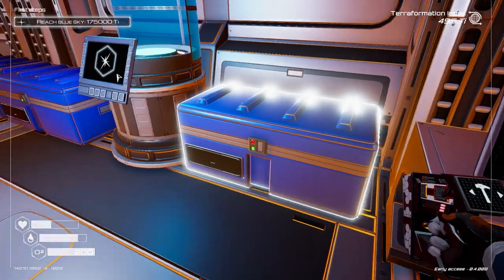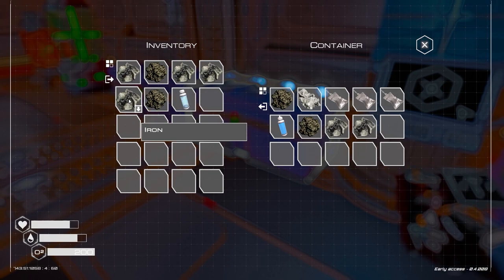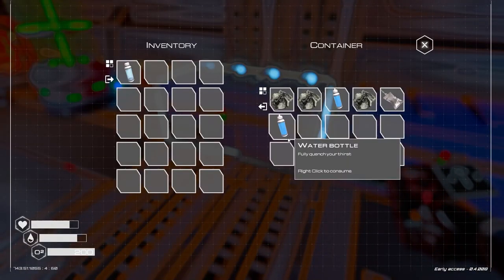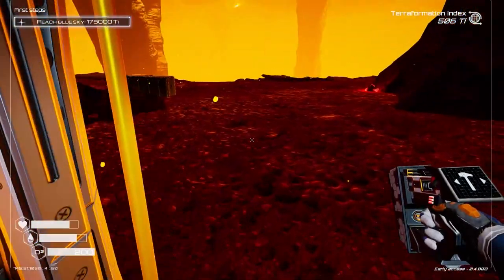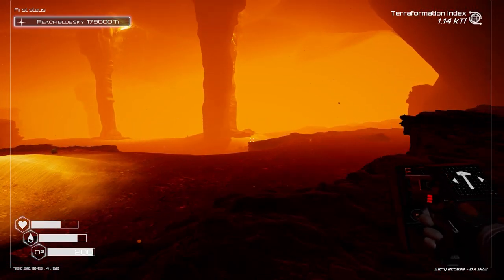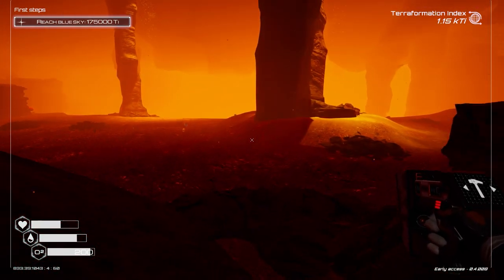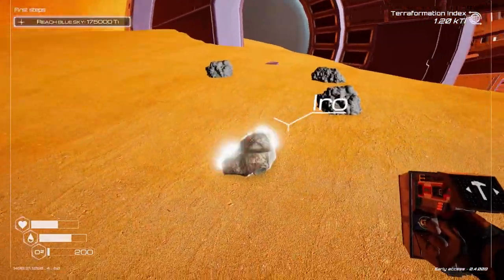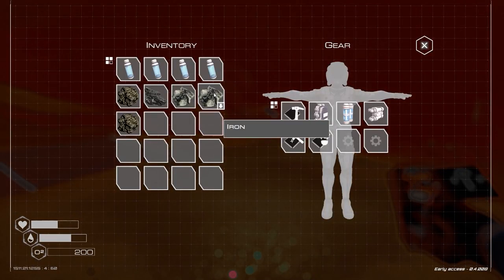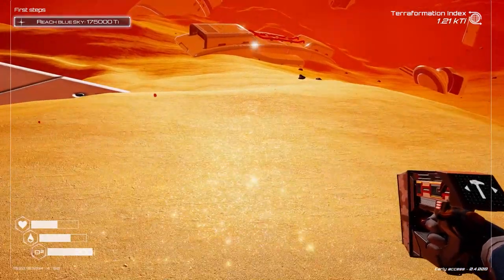Let's grab some oxygen capsules. I'm going to craft a few more so we can venture out and check one of those derelict spacecrafts. We just need a little more cobalt. With plenty of O2, let's head out to one of these derelict ships. There's one just in front of us - looks like I found a much bigger crash site than I was expecting. I'll put down a living quarters here as a little outpost so we can raid this derelict ship.